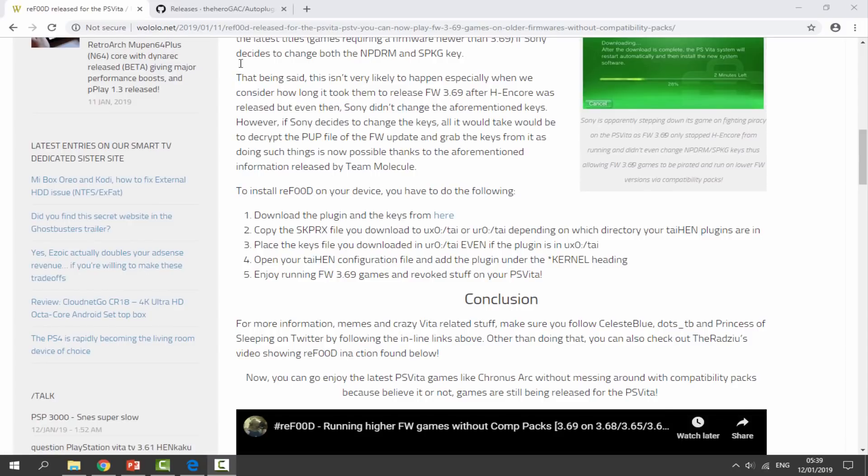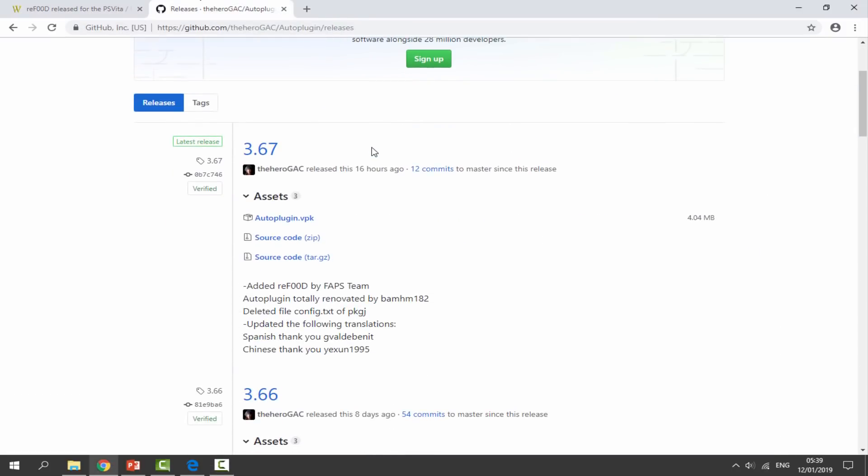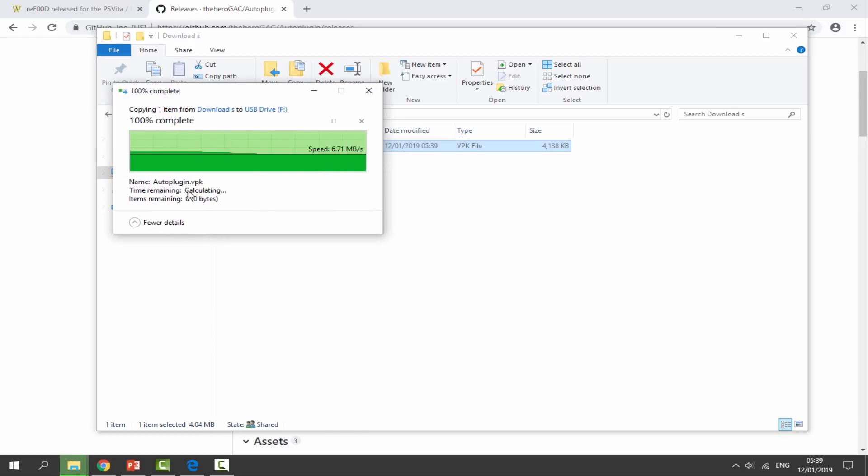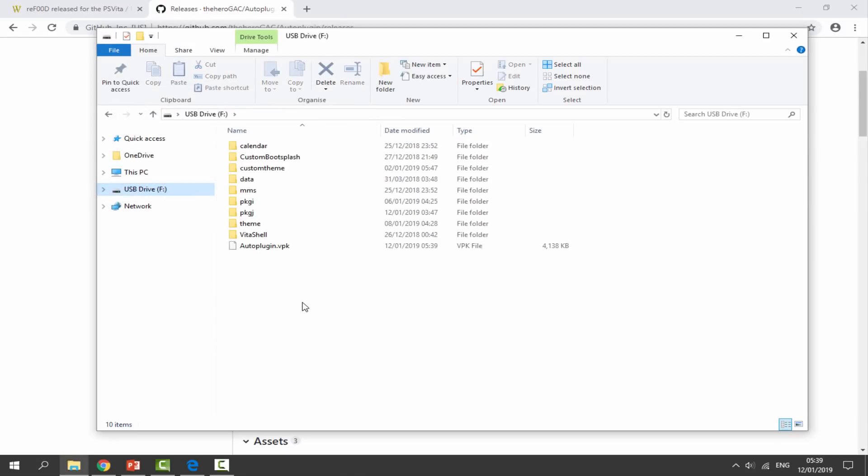The link to auto plugin will also be in the description. This was updated 16 hours ago so it could include this plugin as well. All we want to do is click on auto plugin.vpk and that will begin downloading the VPK file. Once that has finished downloading, head over to your downloads folder, find the auto plugin.vpk, and drag and drop it onto the root of your PS Vita.